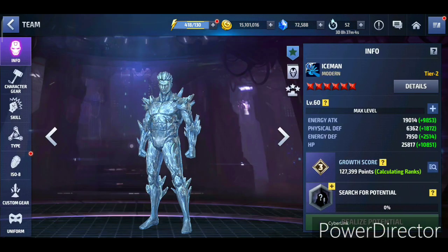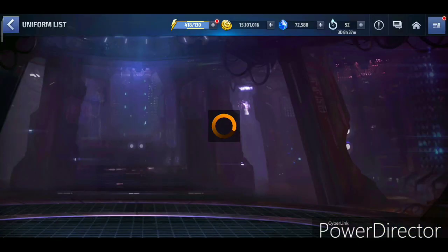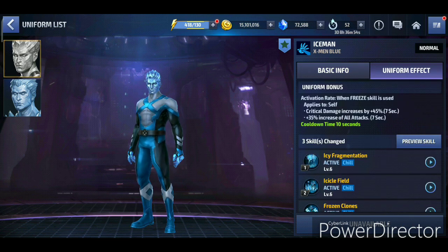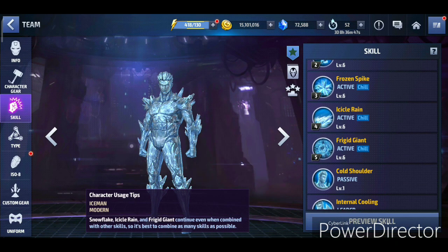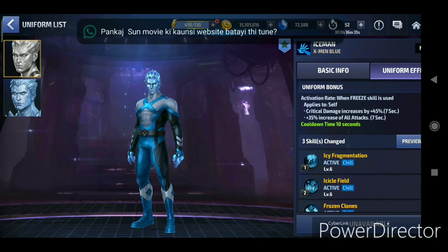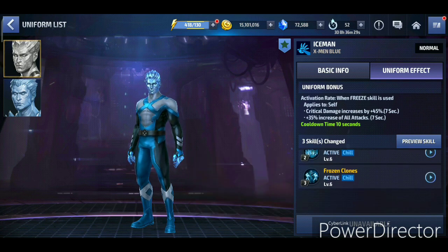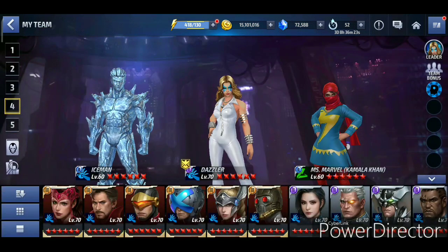Iceman is also getting a new X-Men Blue uniform, which is unavailable right now in the pre-update APK. The skill effect triggers when a free skill is used - and since every one of Iceman's skills is basically a free skill, they should have just said 'when attacking.' It gives 45% critical damage increase and 35% all attack increase, which is pretty great. Some last-minute changes are still being made to both Kamala and Iceman's uniforms.